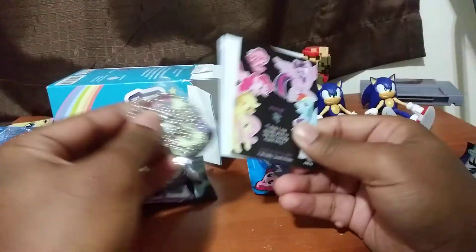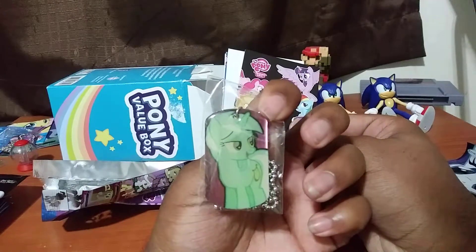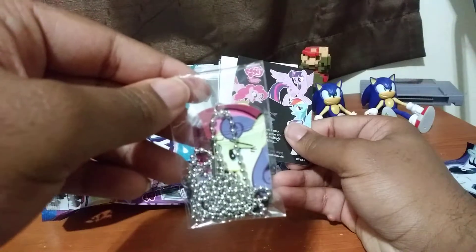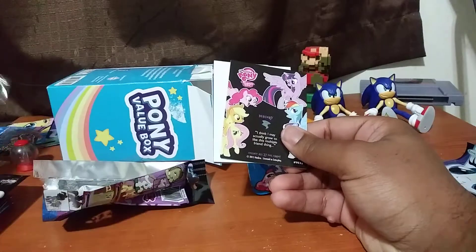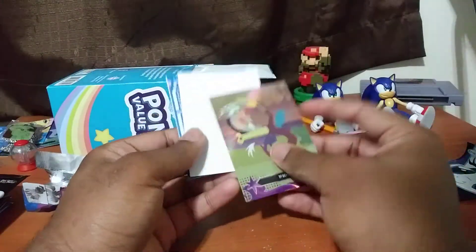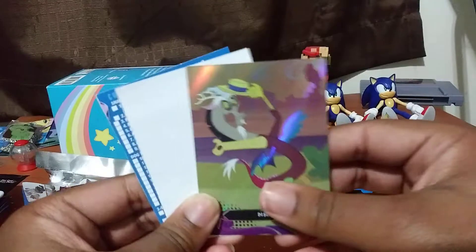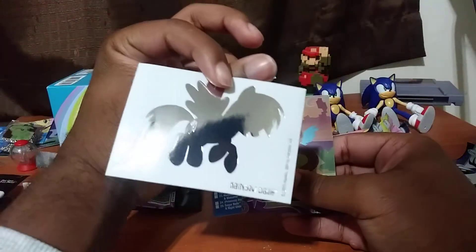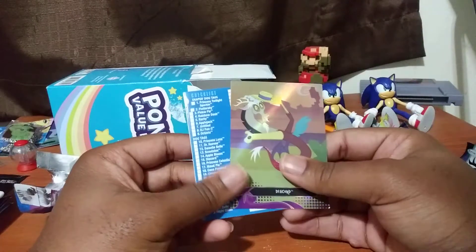So we got Lyra and Bon Bon — it's double tagged. That's nice. These are very cool. Let's see what the rare card is. Oh, Discord! Yes, my boy. I love Discord. He's one of my favorite characters in the show. I mean, if you're an MLP fan, you're going to probably definitely like him. I thought that was going to be Derpy Hoofs, but that's just Rainbow Dash. So I got three out of the main six. That's nice.